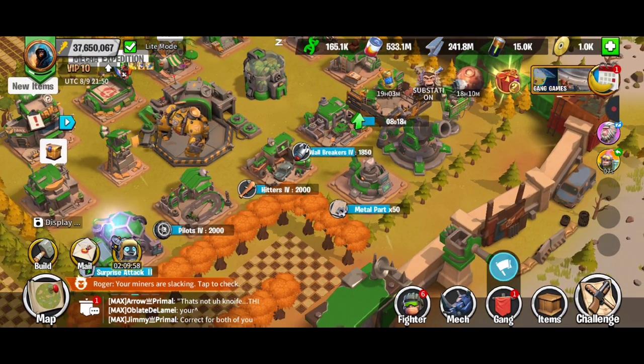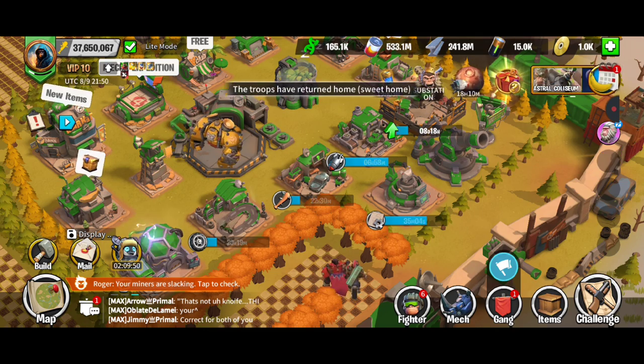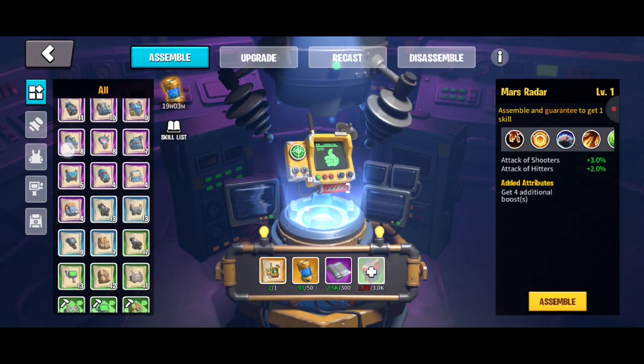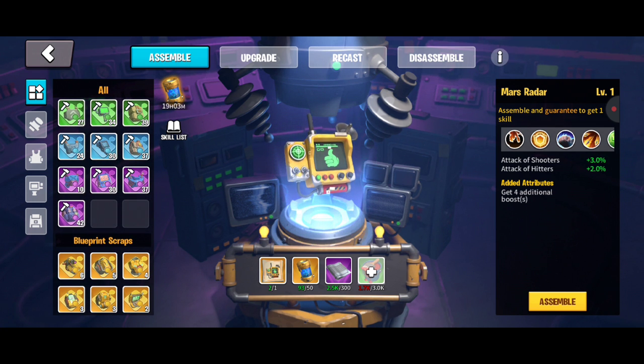We're going to run through equipment now. At some point in the game — it's after SVS and just prior to Banana Planet by a week or two — you have this building, the equipment factory, that will need to be added to your city layout. Inside of there you're going to be getting lots of blueprint fragments and blueprints.